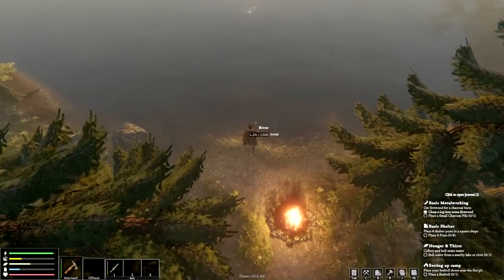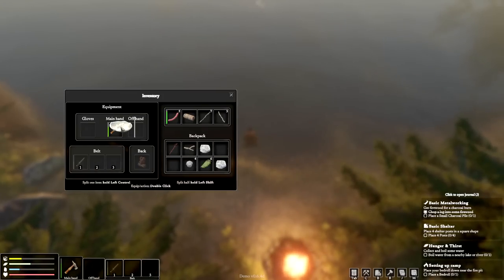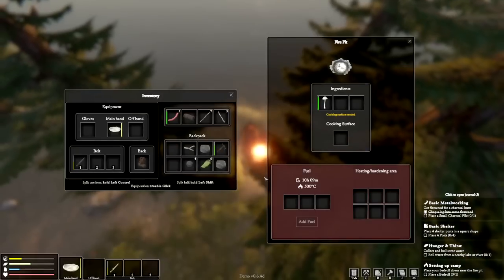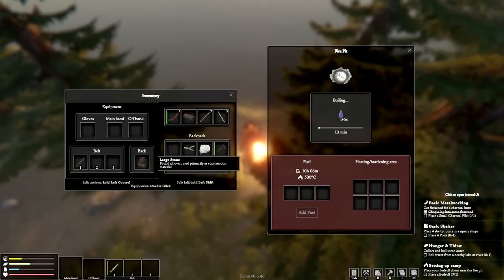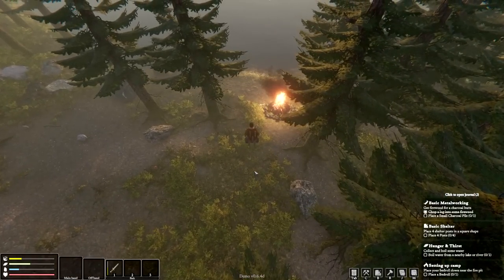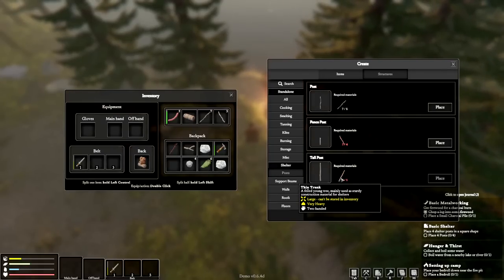Let's go near the river and see what happens. Empty current main hand — yes. I can't cook anything useful. Just give me water! Result: 140 milliliters of water. Yeah, boil that stuff up. I'm getting a little thirsty. I can't eat my sausage until we're done. What else? Basic shelter: four posts in a square shape. It needs thin trunks — fell a young tree.